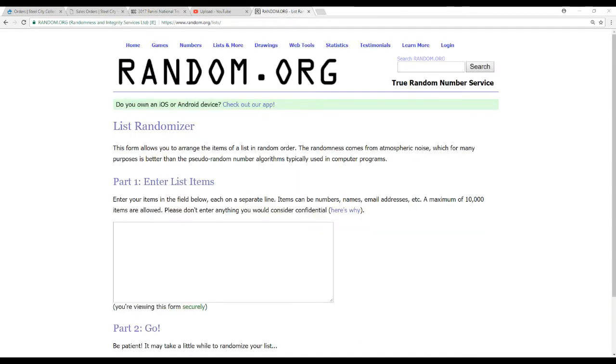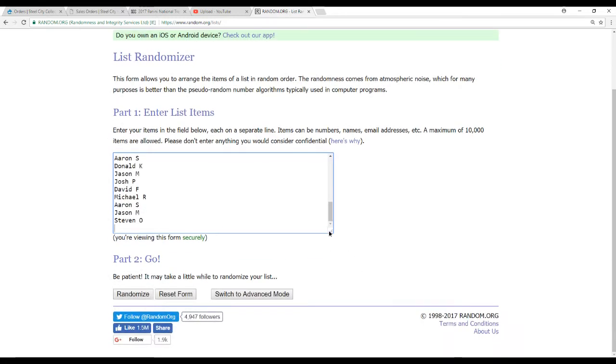Staying over here — 32 name random first, and then we'll do the teams right after.